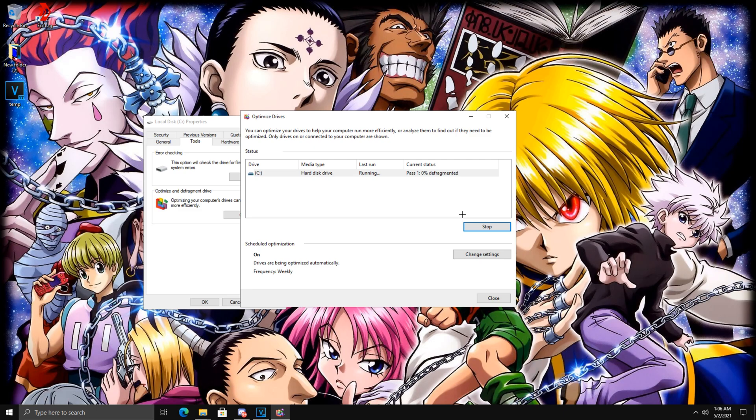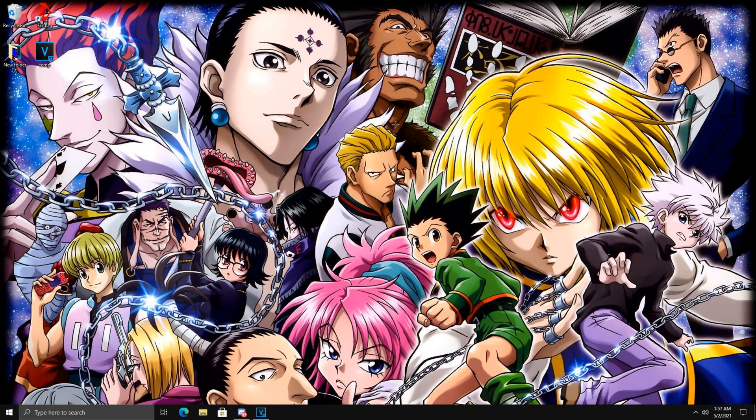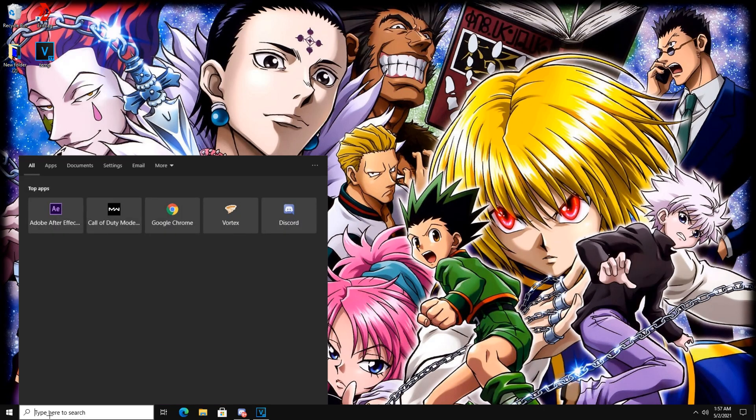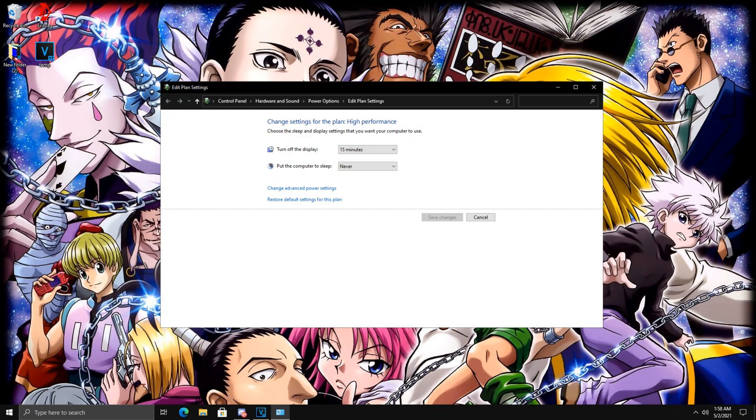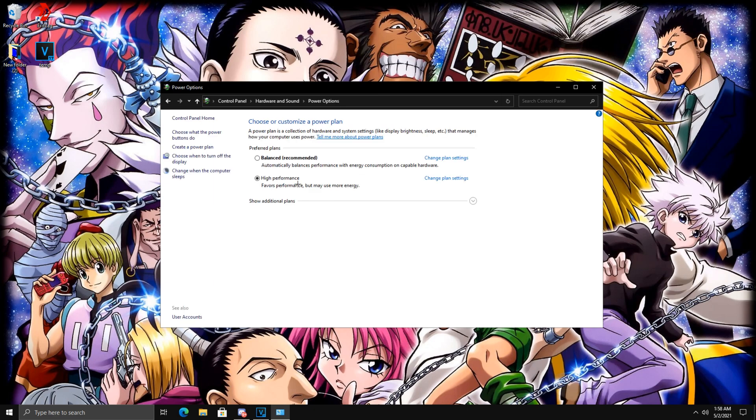For the next step of this FPS boost tutorial, come back to your desktop and go down to the Windows search bar. Type in 'Edit Power Plan', just like that all spaced out — it should come up. Click on it, open it, and go over to the third option which is Power Options. Some of you guys may have this set to Balanced — you want to make sure you switch this to High Performance. This makes sure your PC's CPU is running as optimally as possible.